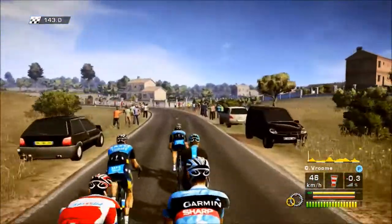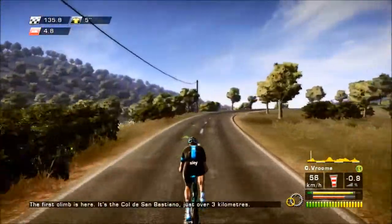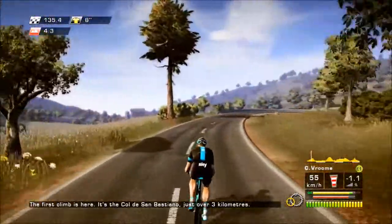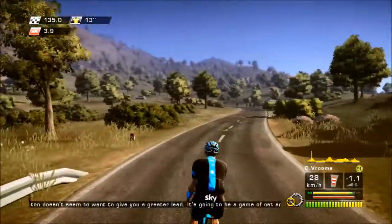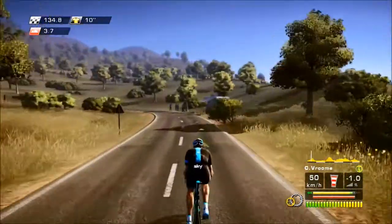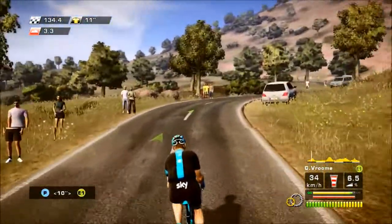The Tour de France stages offer a varied amount of tactical play, as riders each have their own set of strengths. For example, Chris Froome is great at climbing stages and will have an advantage in those moments in the game. Understanding this, whilst not overly crucial, can give players an edge, especially as you're not tied to just one rider per race and can mix things up. That said, it is entirely possible to stick with just one rider and go for the coveted yellow jersey and any other colors that take your fancy.